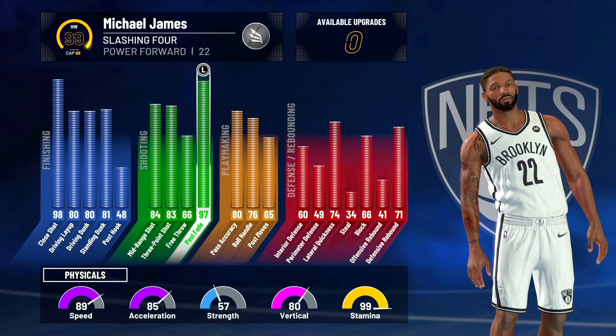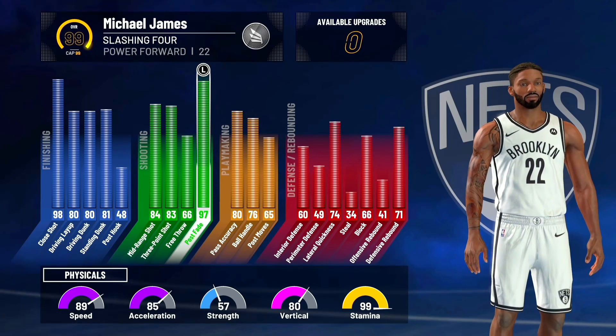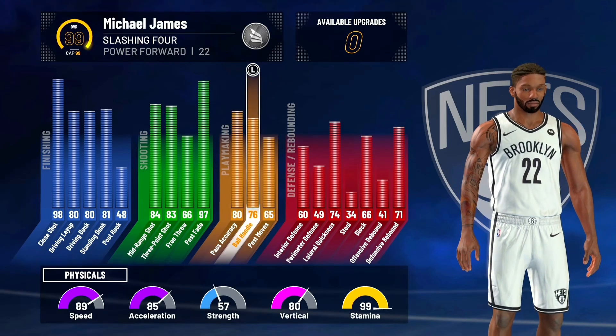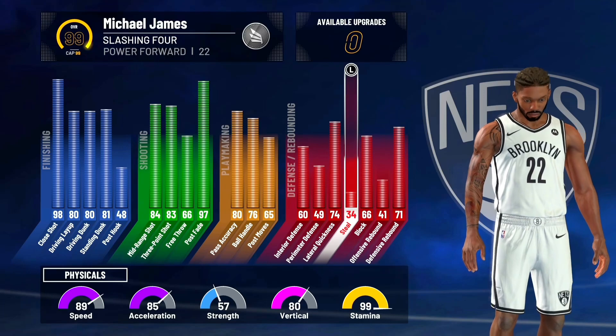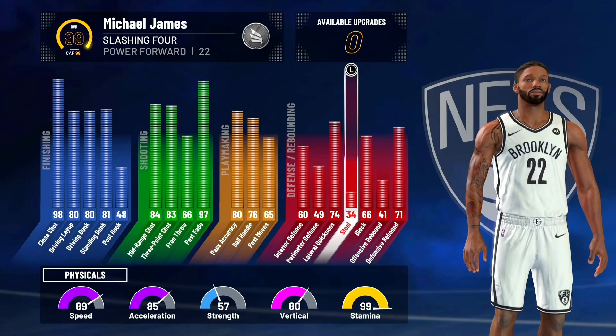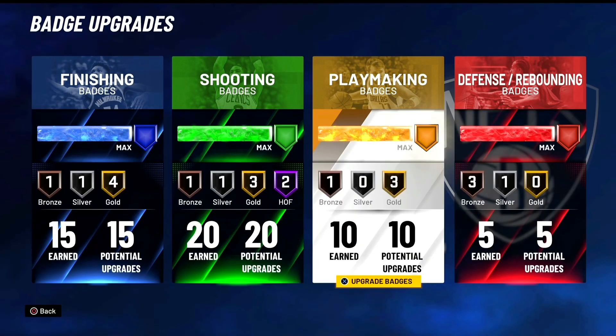Check out the pulse fade — I didn't really do any pulse fades on this build but you can still do a lot of pulse fades. We have a really decent ball handle, good pass accuracy. The defense is not the strong point of the build, it's passable, but this is an offensive beast of a build. The badges are 15, 20, 10, and 5.